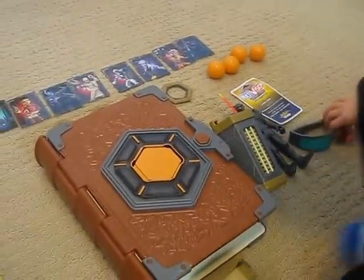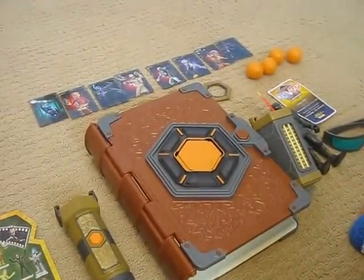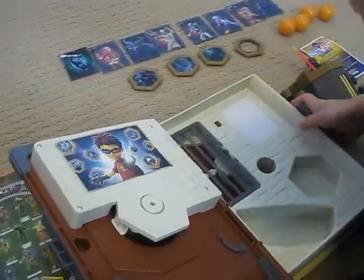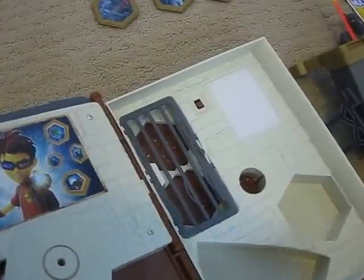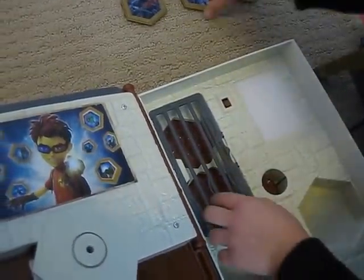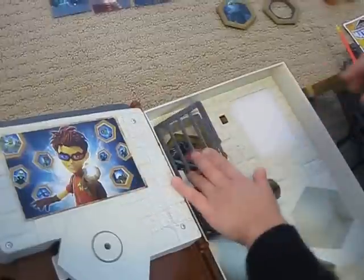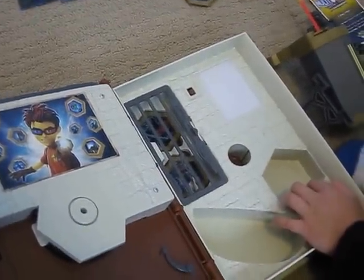This is called the Villain Vault where Matt Hatter puts all his villains that he captures in his Cell Blaster. Here is the jail where he can put some life cells in. And this is also where he can put his villains.